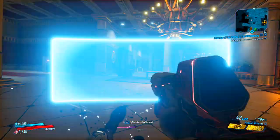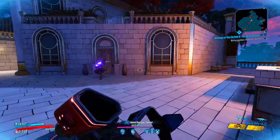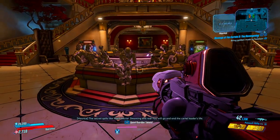Location four is on the first floor all the way in the back. You're just going to run past the previous location and go straight to the back of the mansion, kill all the enemies again, and the underboss will spawn.